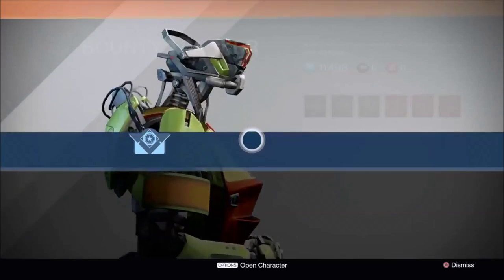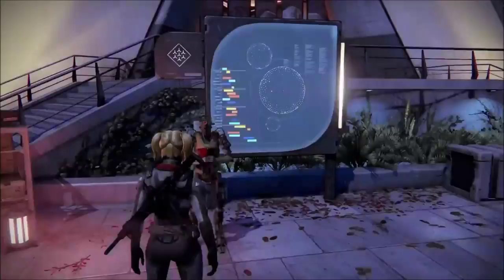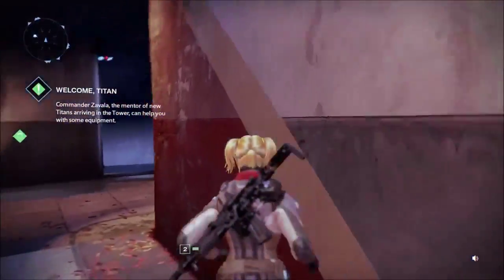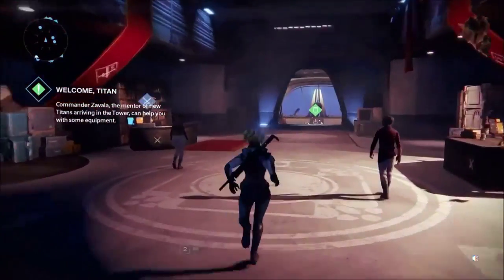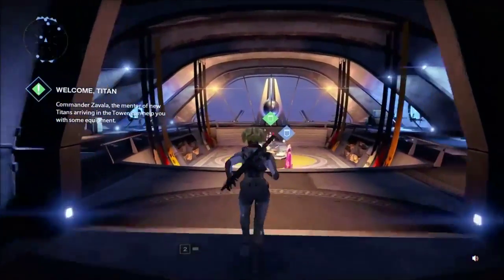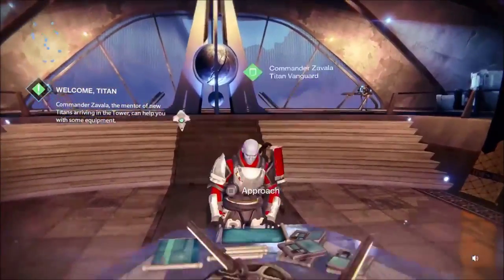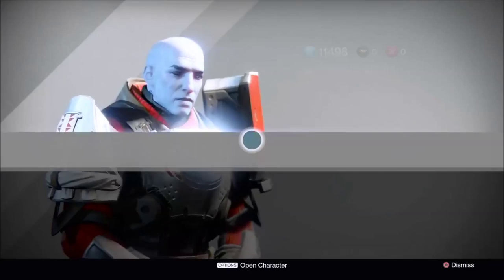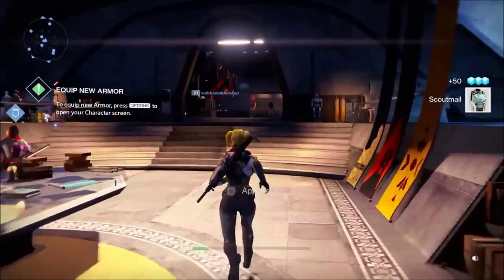Now here in the tower, I'm going to show you several ways to hit level 20 as fast as possible. The first method I want to talk about is the story missions. The story missions are different missions scattered about each planet — Earth, Mars, the Moon, and Venus. Now if you're into the story or the lore that Bungie has provided, it's not the best but it's something.